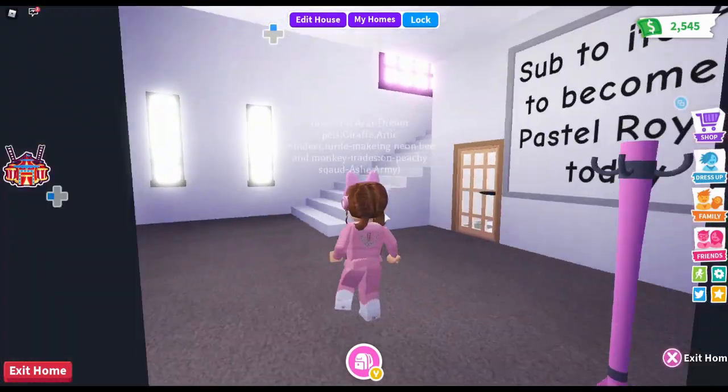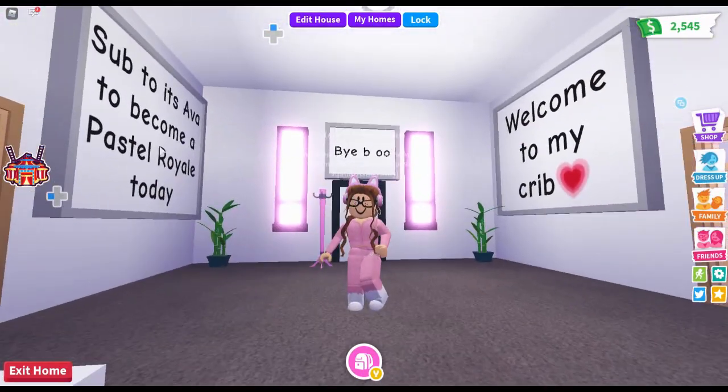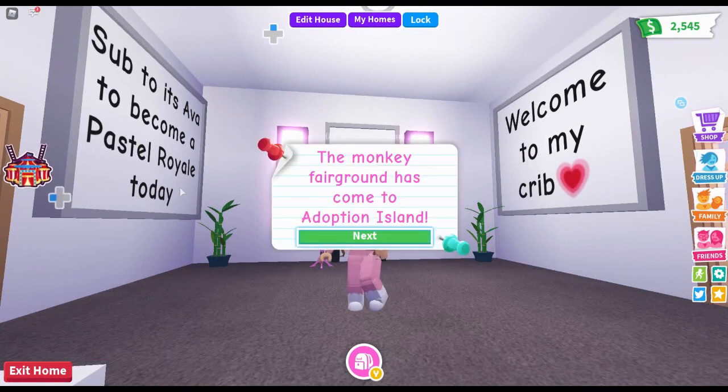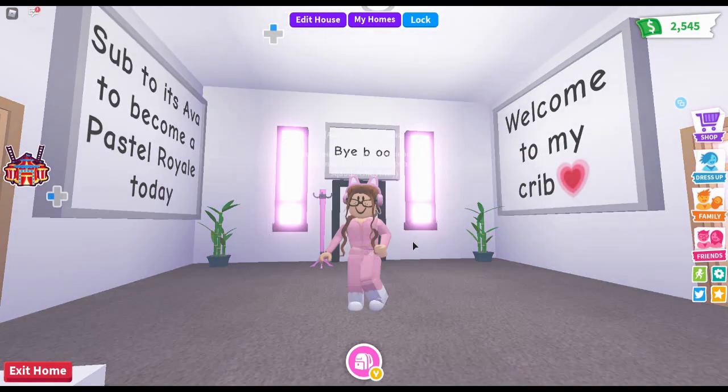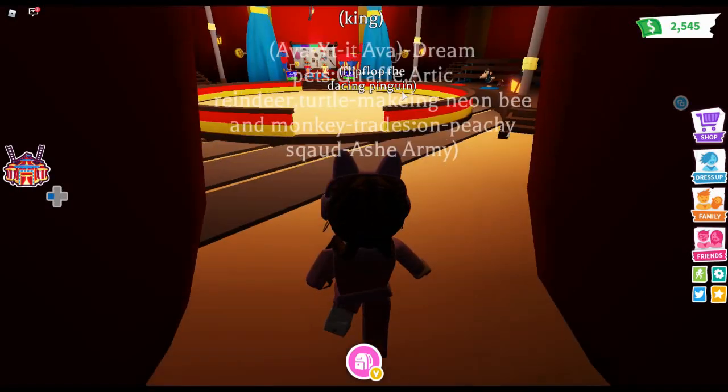I got a new house by the way! You can see there is a button over here that has a circus icon. When you press it, it says 'The monkey fairgrounds have come to Adoption Island,' and then there's a teleport option. So let's teleport to the monkey fairgrounds!